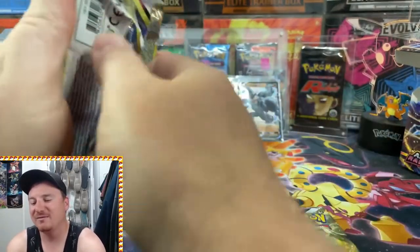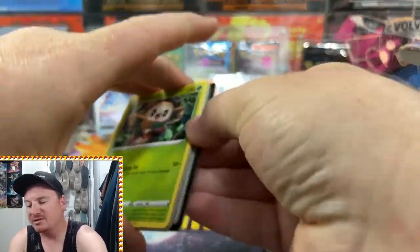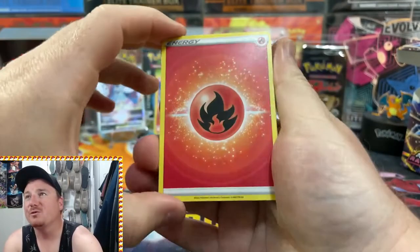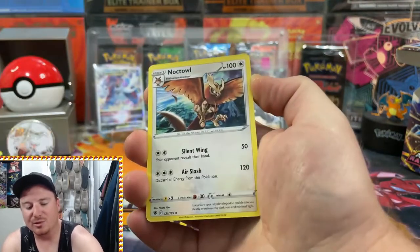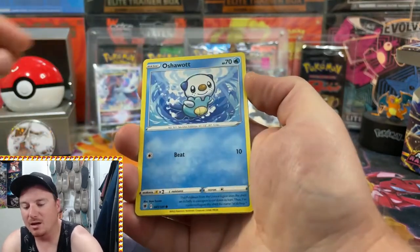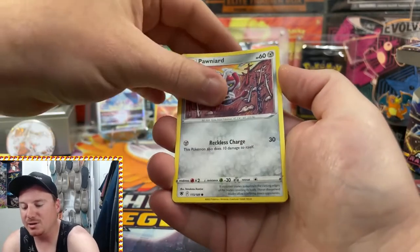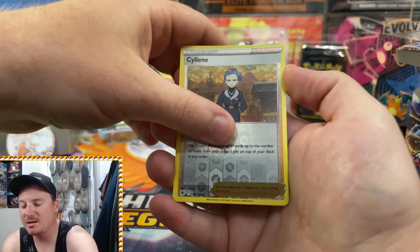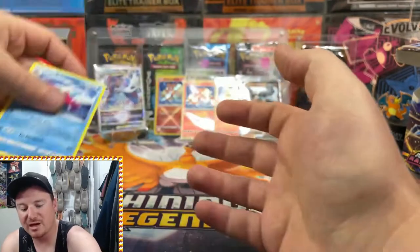Two more packs left to go. That would be absolutely crazy if we pulled out another Samurott in full art or alt art form — I think there's a hyper rare form in here. Third fire pack of the day, see if this one can bring some heat. We got Zissou, Rowlet, Oshawott, Hoothoot, Poniard, Hoochkrow, Reverse Holo Sealeo, and Hisuian Basculegion for the regular rare.